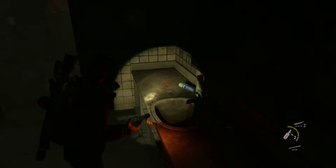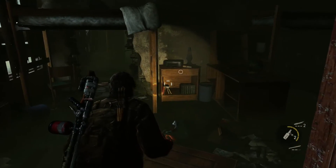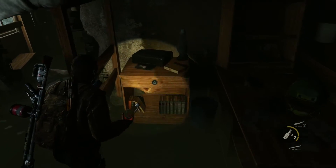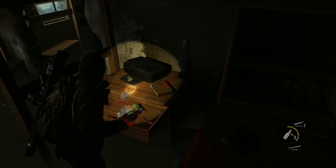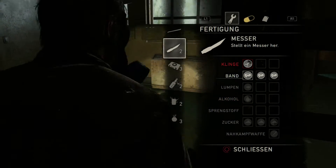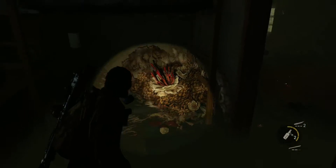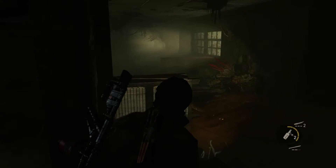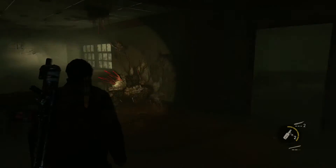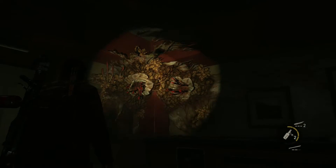Gucken wir uns hier drin noch ein bisschen um. Ich höre welche, glaube ich. Hier fehlt noch einmal eine Klinge. Also bei diesen ganzen Wänden, da kann man auch gar nicht unterscheiden — ist das jetzt ein Viech oder ist das irgendwie nur eine Wucherung hier an der Wand? Boah, es sieht saugeil aus.